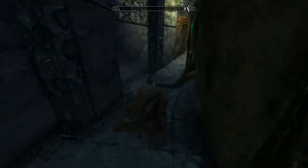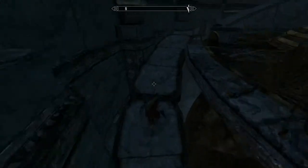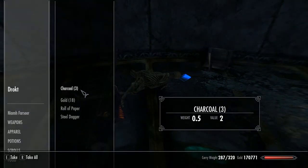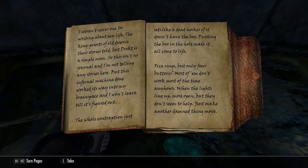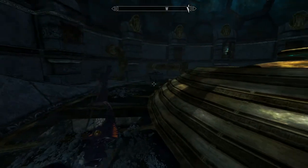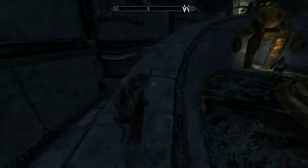I weren't never one for writing about my life. The king-priests of old deserve the stories told, but Trokey is a simple man, so this isn't no journal and I'm not telling stories here. But this infernal machine done works his way into my brain space and I won't leave till it's figured out. The whole contraption just sets like a dead hawker if he doesn't have the box - putting the box in a hole made it all come to life. Five rings but only four buttons. Most of them don't work most of the time anyhow. When the lights line up more open but they don't seem to help, just make another damn thing move. The old fleabag Khajiit what sold me this cube said something about the lights through the knowledge through the machine rests on the cube. I remember because he made me say it back at him till I wanted to throttle him. So I did. Tried to leave but walls to the top and them eyeless freaks outside the tower. Gotta stay here till I get it right and I will get it right. Trokey was a murdering piece of work.